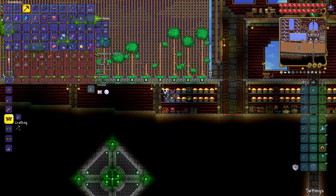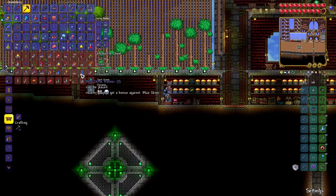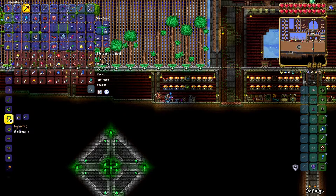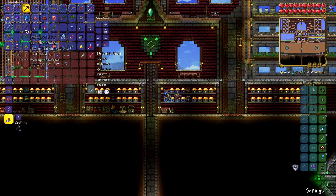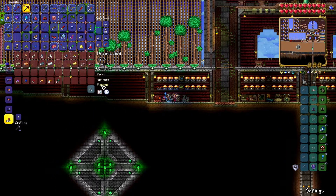The other thing we need is Stingers — let's get those. We should be able to just see it here. There's the Blade of Grass. We can also make an Ivy Whip and a Snapthorn, but we're not doing Summoner so it's not going to make much difference. So let's go ahead and make this Blade of Grass and put that with our Butcher's Blade and the Muramasa.